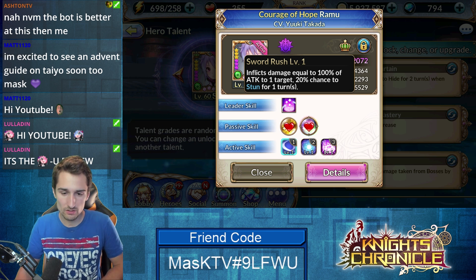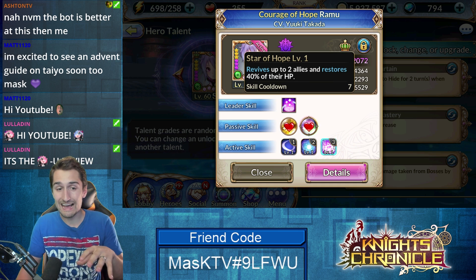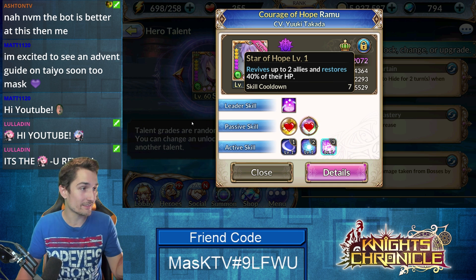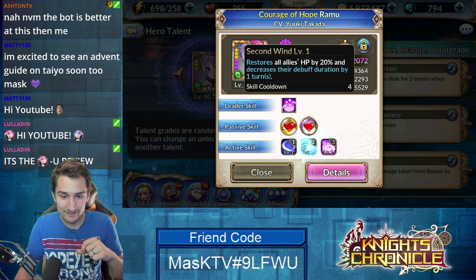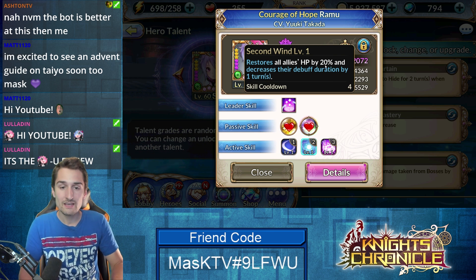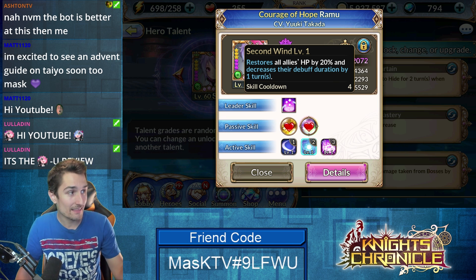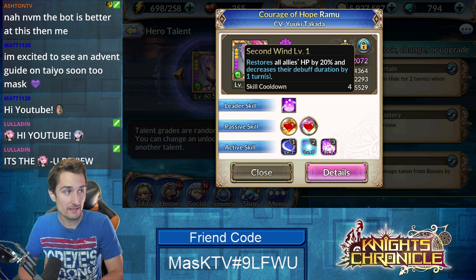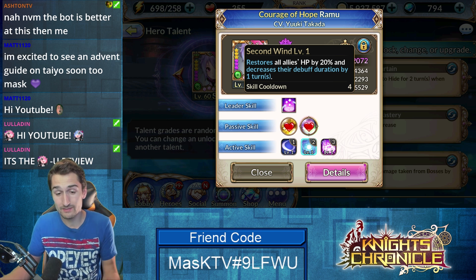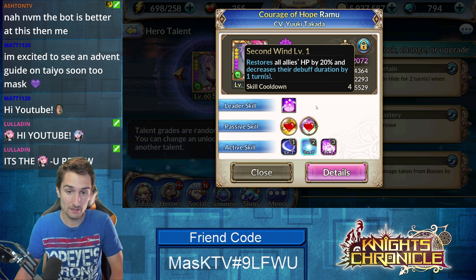So we definitely don't focus... actually, to be perfectly honest, with a lot of heroes it becomes really obvious what you should focus on for their skills, but it is hard with Ramu. Her second skill restores all allies' HP by 20% and decreases their debuff duration by one turn. At level 6, this becomes a 40% heal and decreases debuff duration by two turns — so it's a decent cleanse that becomes a significant 40% heal.